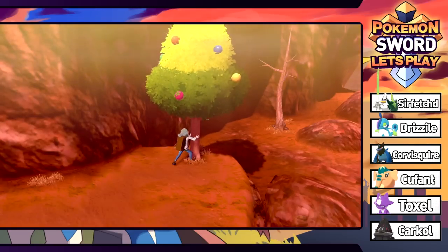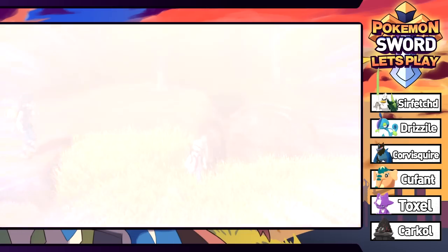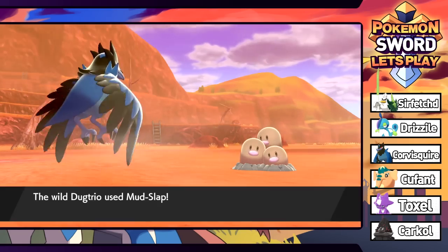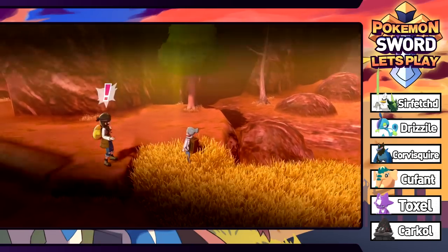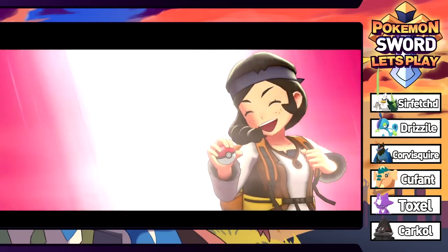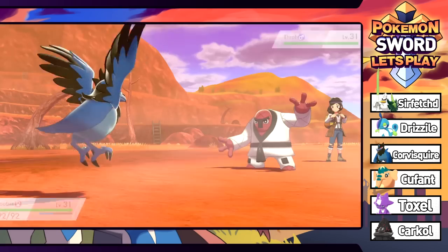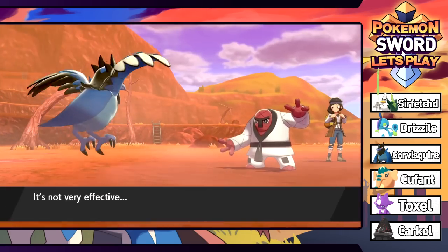We ran into another Dugtrio - you can only see the tops of their heads. Couldn't run from it - this Dugtrio is too fast. We finally got away. Another trainer chilling on the ledge - she's filling up her curry dex. There's apparently a whole separate dex for curries, which is super cool. And there's a Throh here - we've only seen Scraggy so far. I wonder if Throh is in Shield version. I prefer Throh. We're going to Pluck it. Storm Throw - that's the one that always crits. Let's see if we can get max damage with this Pluck.